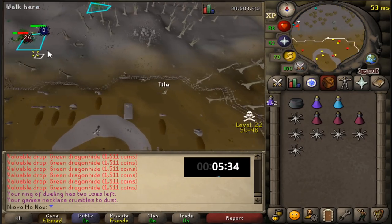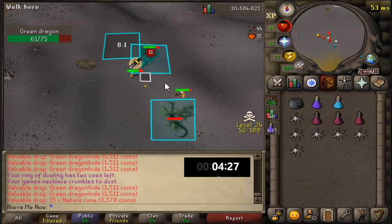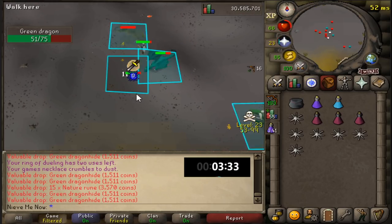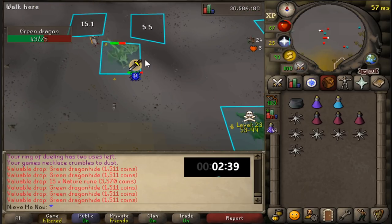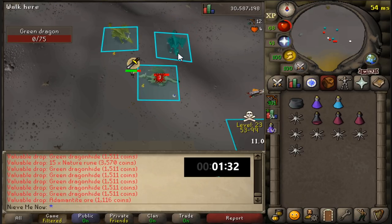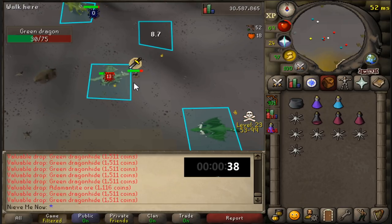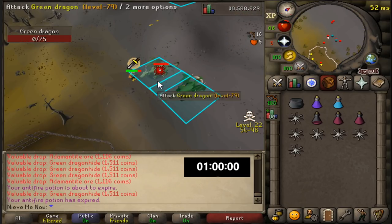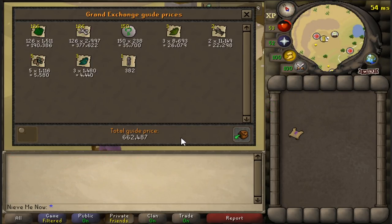I used range because it was a higher stat than my melee skills — I have 60 attack and 88 strength, but 92 range, so that's why I went with range instead of melee. As we approached the end of the one-hour green dragon session, we only got attacked twice during the hour. This can change for everybody depending on luck — some days you'll get attacked a lot, and some days you won't get bothered at all. I did this on a Saturday night, so getting attacked twice really wasn't that bad.